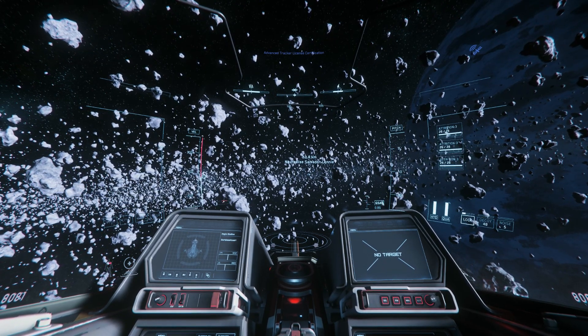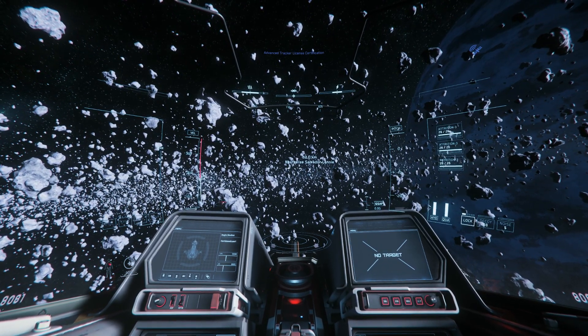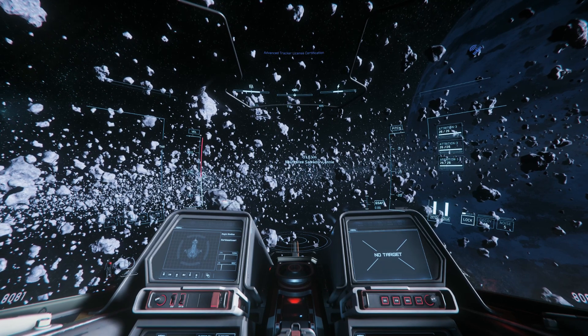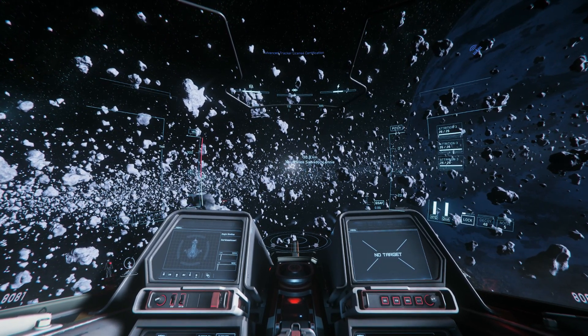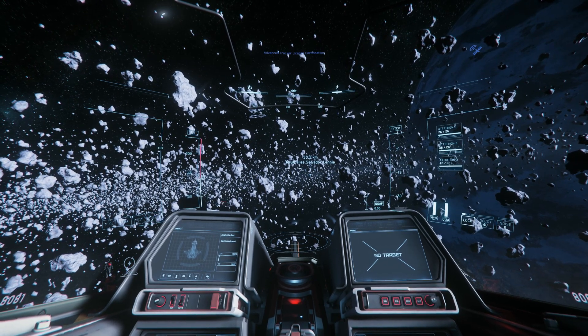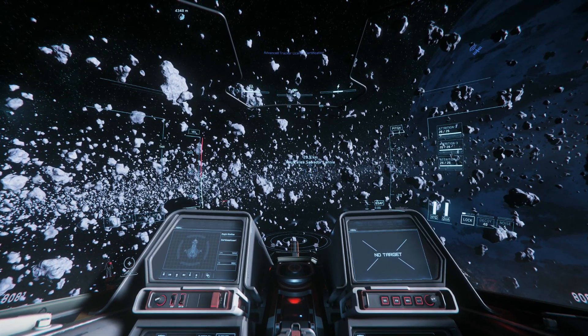So as soon as somebody starts losing a fight, whether it's your bounty target or whoever, they can just get away. And their shields will be back up next time you get to them. You'll have to do all that work again for them just to zoom away right when their shields go down.